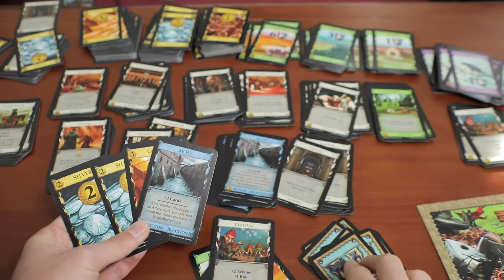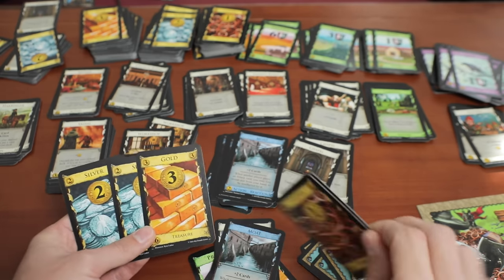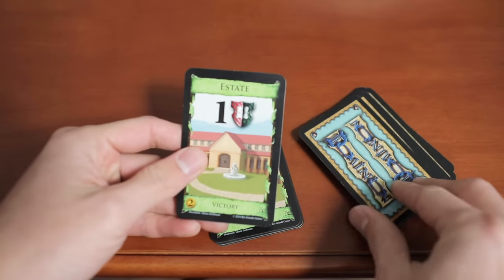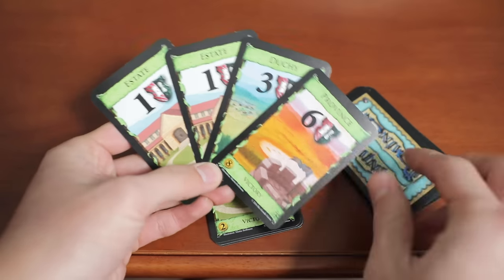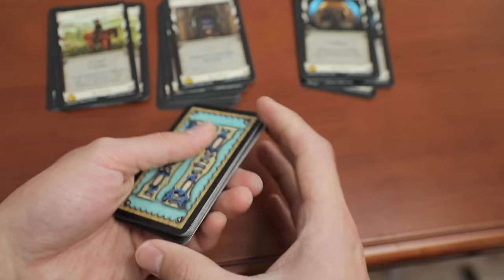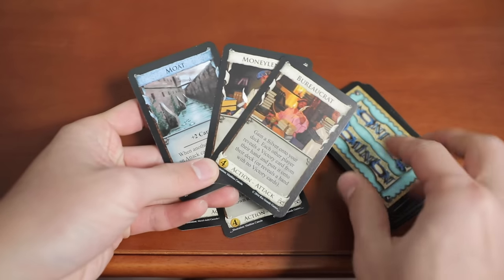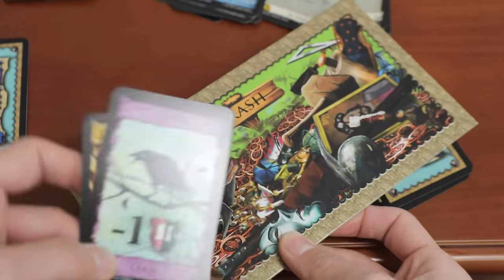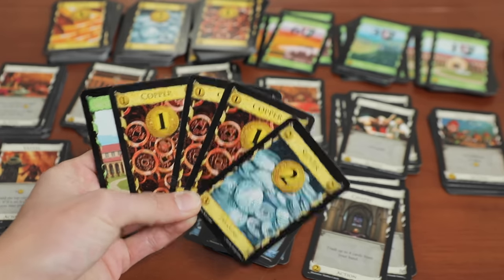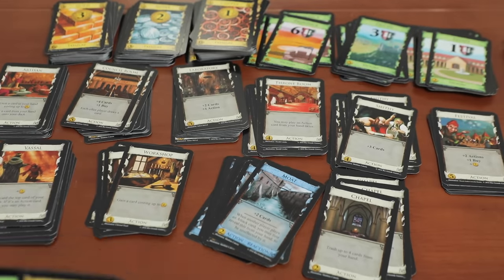The late game is going to be an utter scramble for points, as there are only so many provinces to buy before pile depletion ends the game. The cool thing about this late game is that it can really sneak up on you — combos don't mean anything if you don't get your hands on the high-demand provinces. It's really tricky to pinpoint exactly the best time to go all in on buying points, and you don't want to buy land cards too early because they slow down your deck, but buy too late and you'll be too behind on points. With all these shifting game states, Dominion has a surprising tactical skill ceiling despite being a simple game to learn.